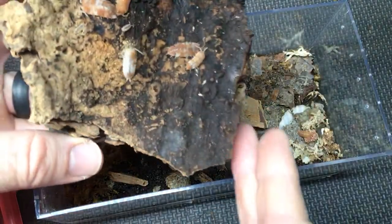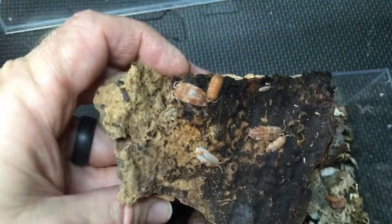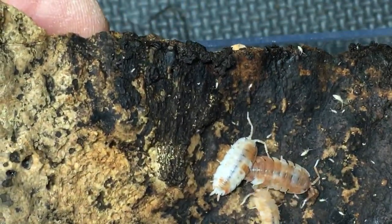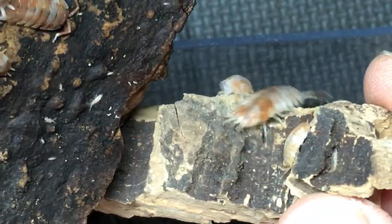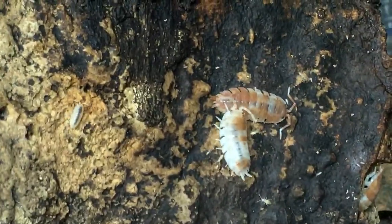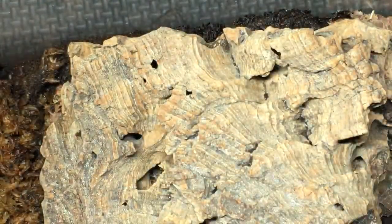A European legless lizard would be cool — I've met them before but never had one. Here's some orange koi Porcelio scaber — you can see they're reproducing, there's a little wee one. I love the variation on orange koi — absolutely gorgeous. This is a small colony but I'm trying to get them to take off and they are breeding obviously. The leucistic Porcelio scaber are from Roachcrossing.com — Kyle has been working with isopods longer than most people, longer than me, longer than most people in the isopod hobby. He was one of the very few earliest sources I looked to to learn about isopods.